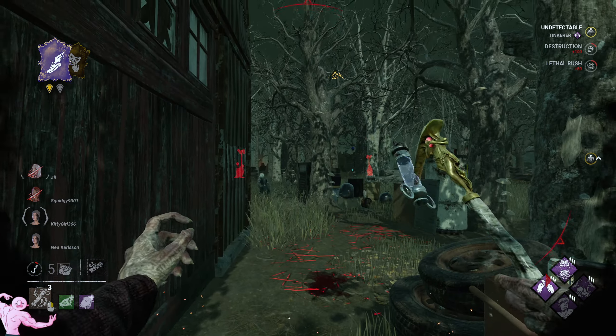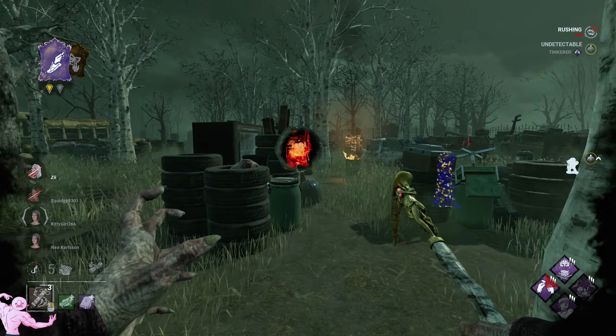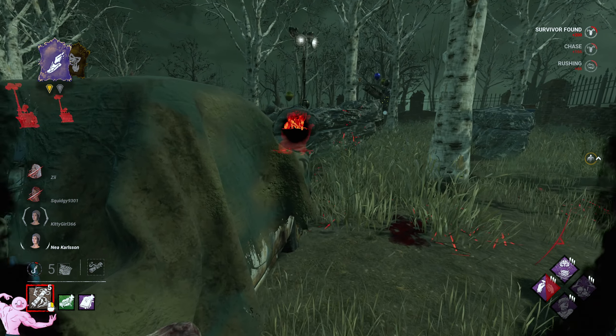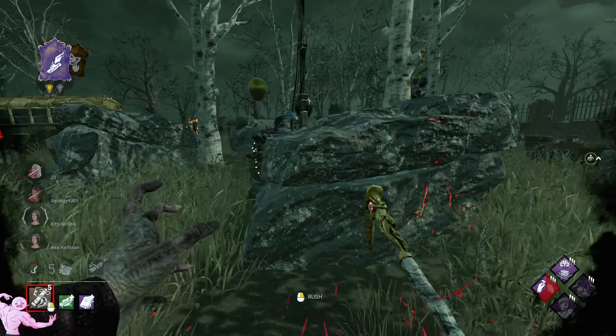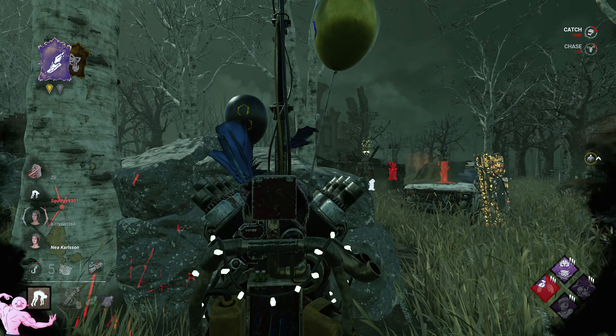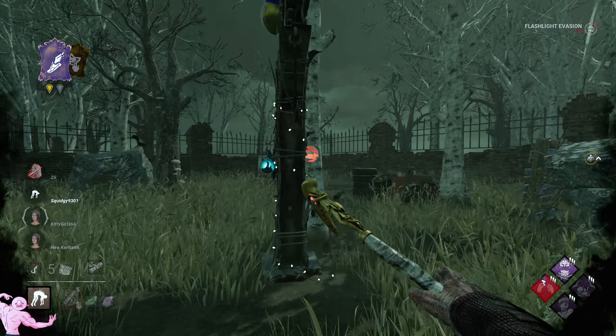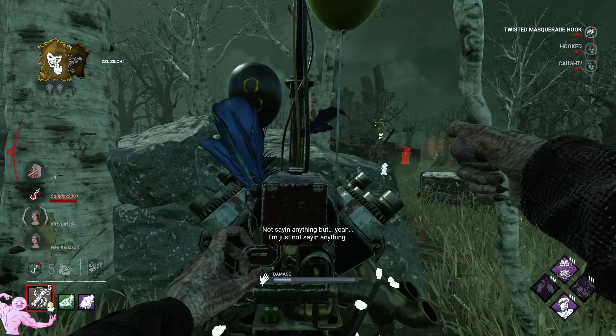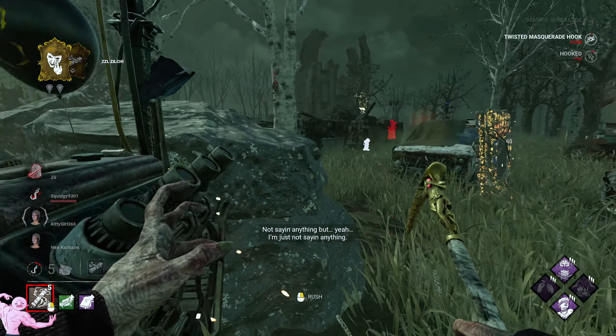I swung a little bit earlier there just to make sure I brought the pallet. And now I get over here. Hello, where are you going? Why did I swing? I think I was trying to M2. She did not know I was there. Good to know. Somebody tried getting a flashlight save — that did not work out. There's some undetectable value.